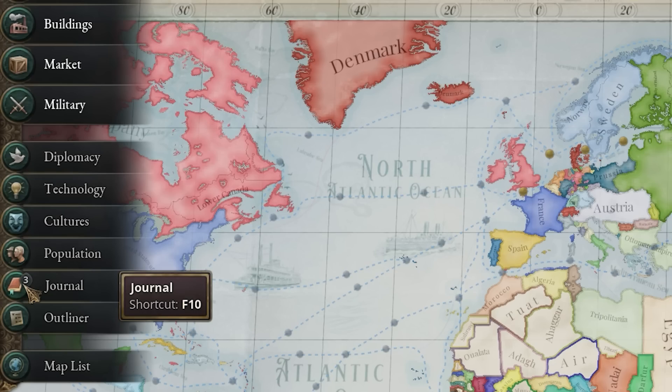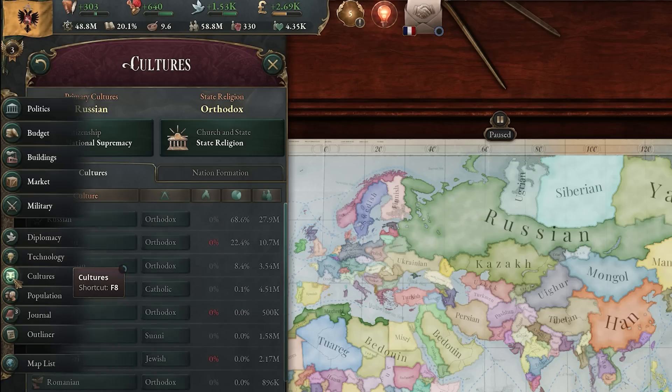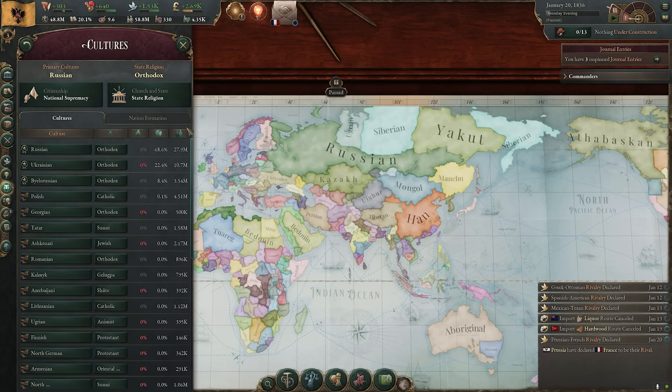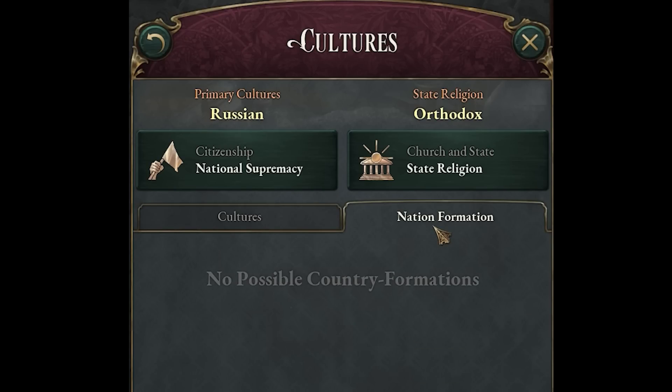If you navigate to the left hand side of the screen, your menus, and then head to the culture tab, you'll see all of the different cultures inside of these nation states. Crucially though, it's this tab here - nation formation - that we're looking for in particular.